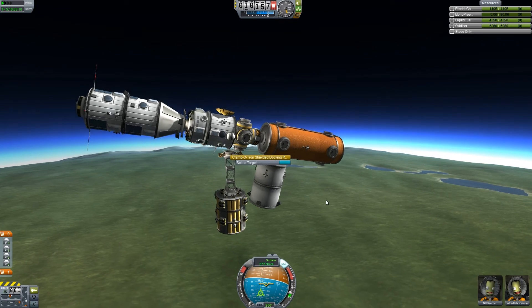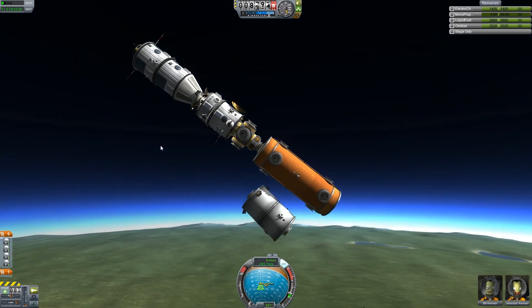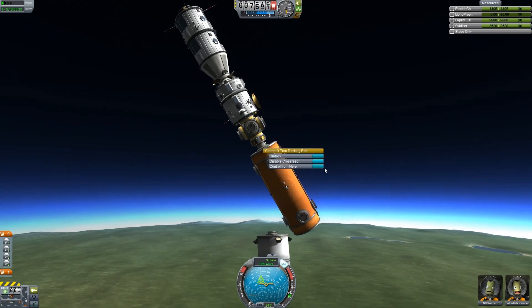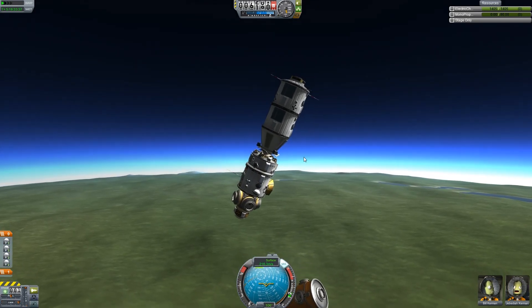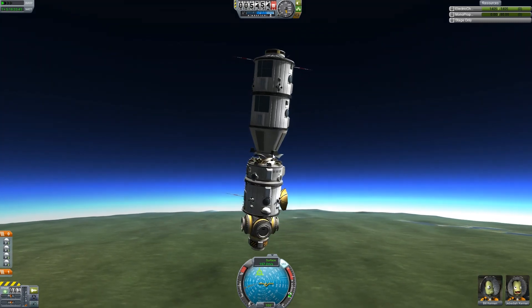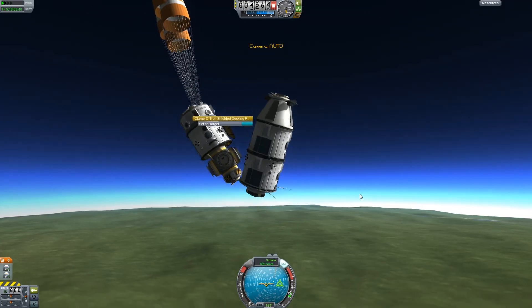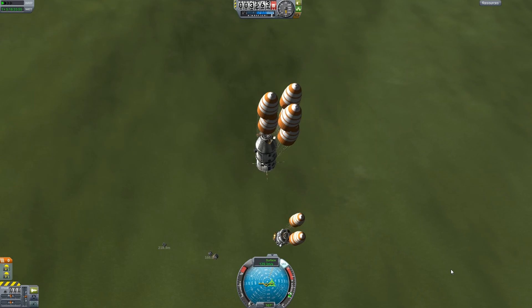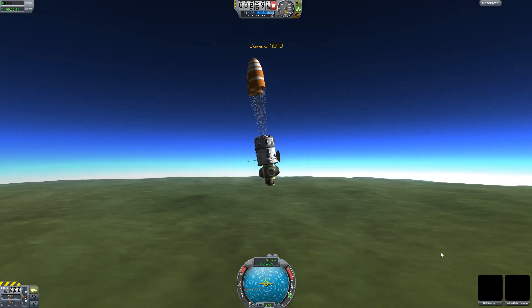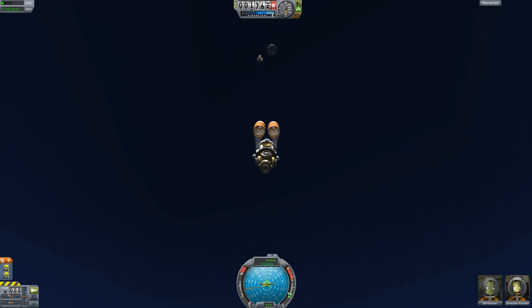We're going to have to undock these modules so we can actually safely land. Undock that one — hopefully that doesn't destroy anything. And undock that. It would probably be safer to undock these before we do the chutes. I should have deployed the chutes on this one first — there we go. That one is going a bit faster. Jeb is still happy though — he's confident that he is going to land.